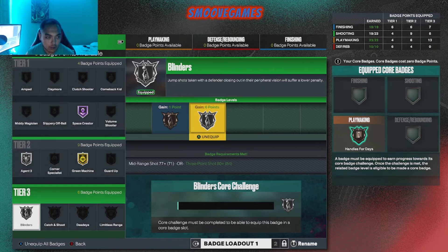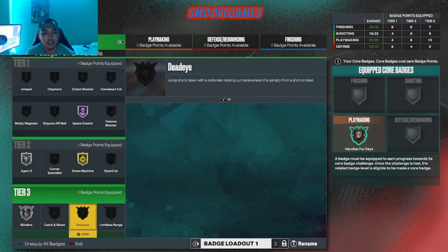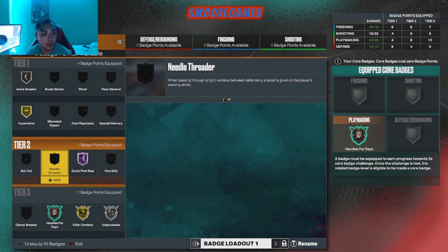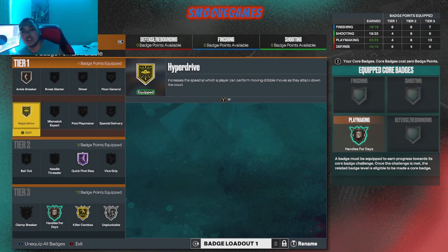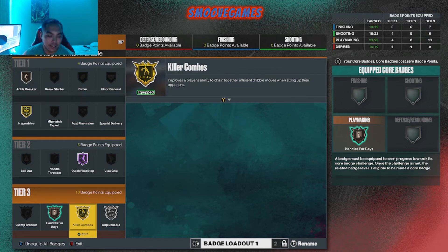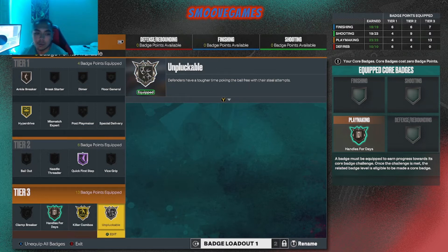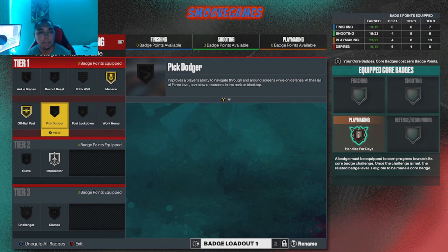There are more badges I could get, but I ain't got the points. But that's another thing — when I get my core badges, I might put one on there. For playmaking, if you want the speed boost to go crazy, Quick First Step on the highest you can get it — it's simple. Hyperdrive, I'm still testing this badge out. I have my doubts about it, but I'm rocking with it right now — I think it helps. Killer Combos — that goes crazy, definitely. Handles for Days, I got a plan for that one. Unpluckable helps you keep the ball without getting it stolen. And that's pretty much it for defense.